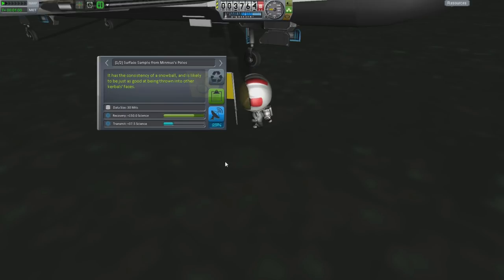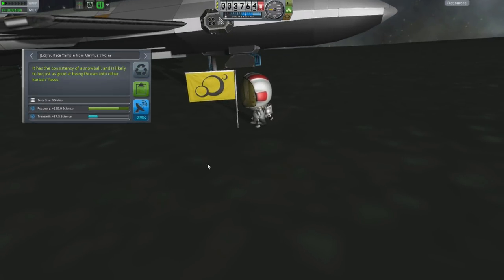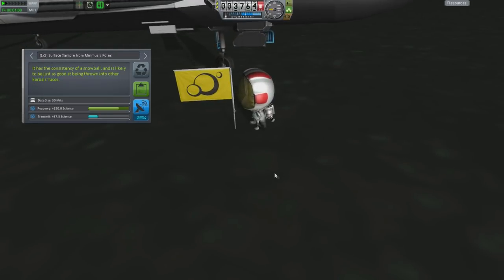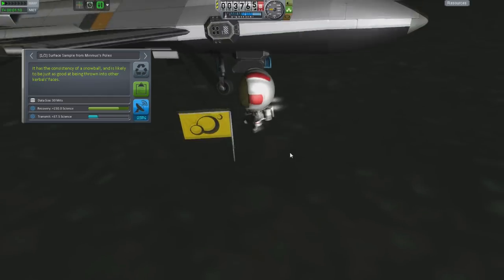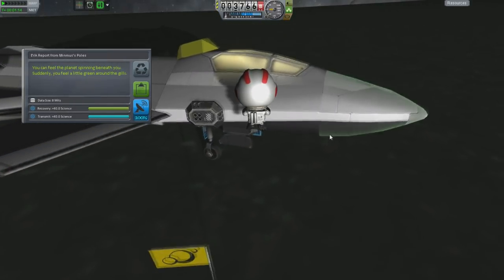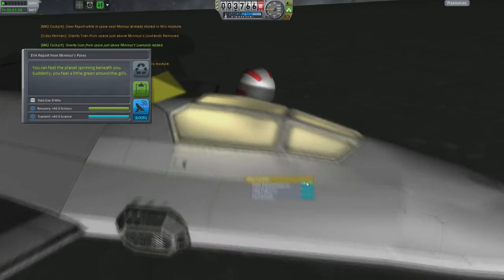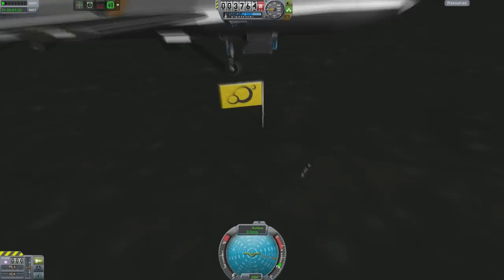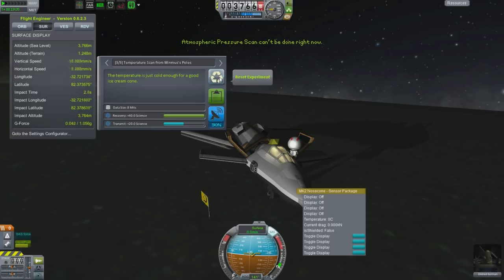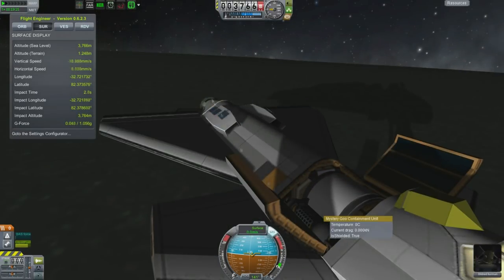Without a tail plane, without any vertical stabilisers of any sort, I will have no yaw control, which means I will need to be very careful with my angle of side slip. If it goes too high, then it's very likely I will end up in an unrecoverable spin. Good news is I have a parachute on this, so at very least, whoever's flying it will probably survive. Bad news is we're probably going to be carrying all the science in the command pod, and therefore if we lose the aircraft, we lose all that wonderful science.